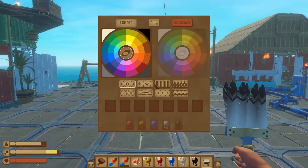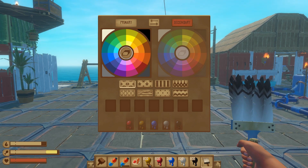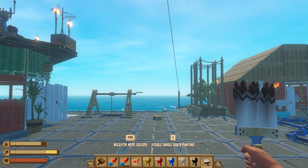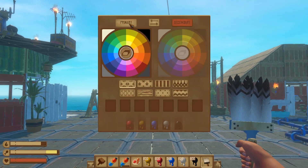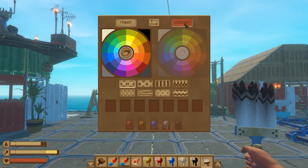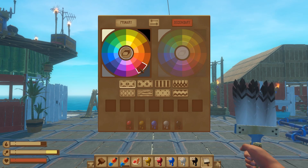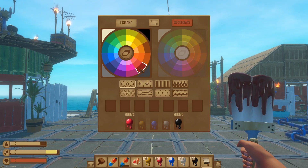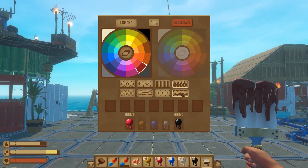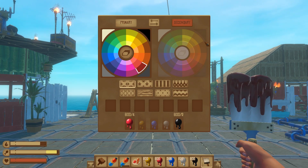They've also updated the paintbrush. If you hold right mouse button down, you will have options at the top. I have all of the colors on my hotbar to play around with the different paint styles available. You have two wheels: on the left you have primary, and on the right you have secondary. By default, secondary is off. Primary means you are painting with one color; secondary means you have two colors you're painting with. If you just have primary selected and choose burgundy — which requires red and black — you're going to paint in one color. Those eight different styles are only used with secondary colors.